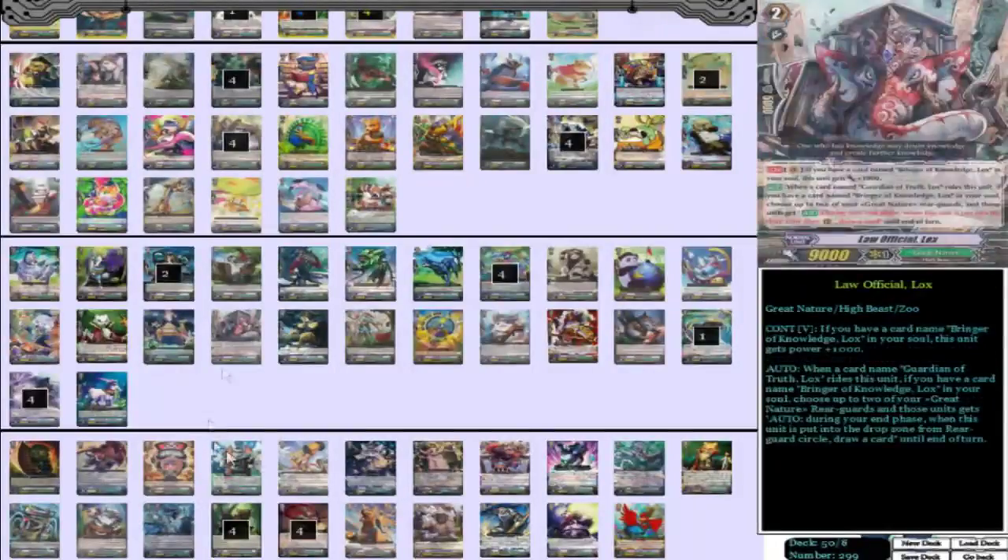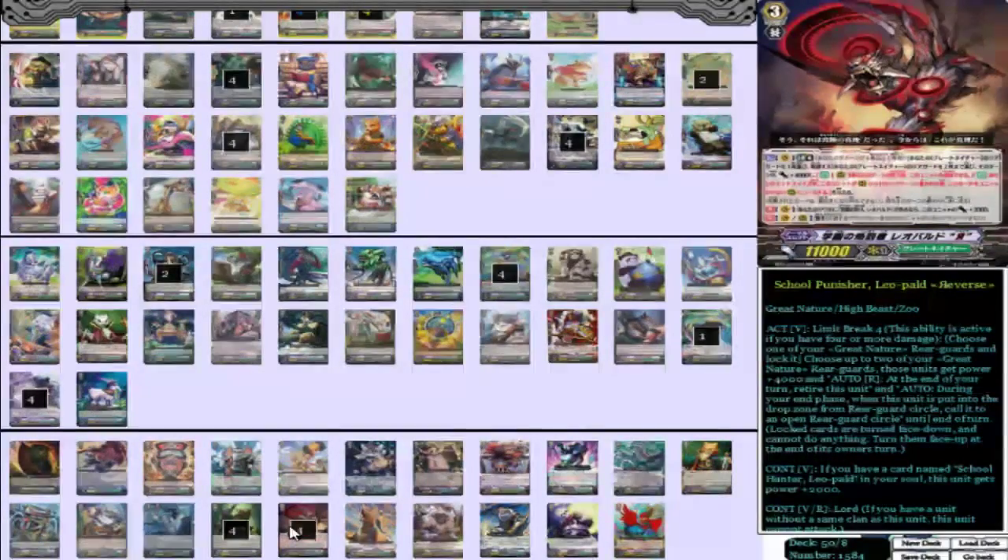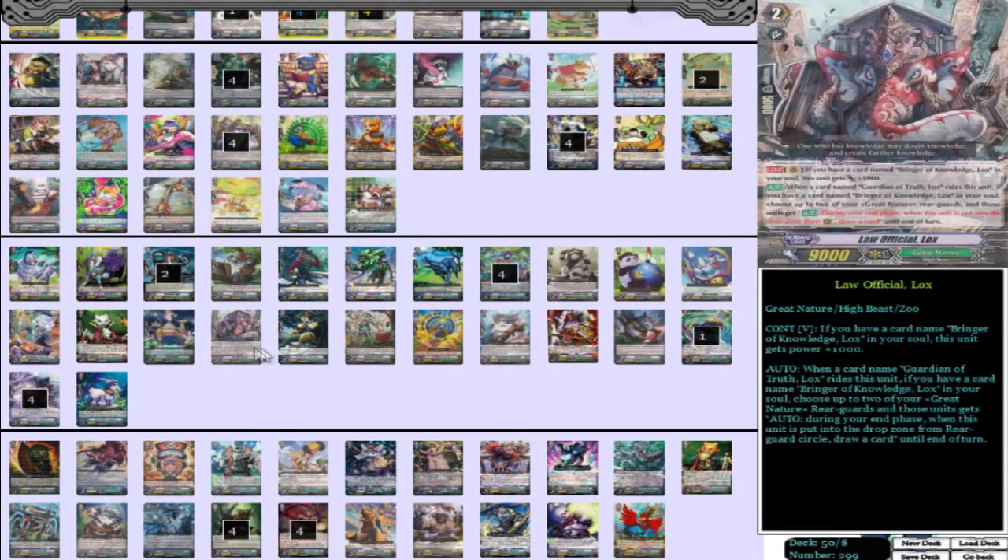Let's jump to our grade threes. So we have four School Punisher Leopold Reverse. What he does is Limit Break 4 — choose one of your Great Nature rearguards and lock it, choose up to two of your Great Nature rearguards and those units get power plus 4,000, and auto rearguard: at the end of your turn, retire this unit. And auto during your end phase, when this unit is put into the drop zone from rearguard circle, call it to an open rearguard circle until end of turn. His other skill is if Apollo is in the soul, he's 13k. Pretty sweet card. You want to play four of this and four of the original one, because it's a Leopold deck — it's all about the Leopold, Leopold focused. Pretty nice card.